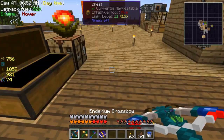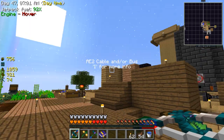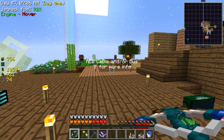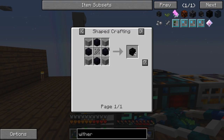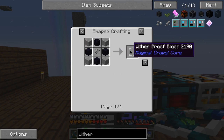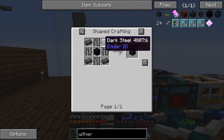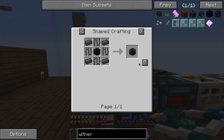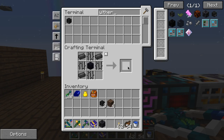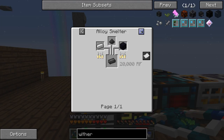I'm still droning on. What do I need? I need to make stuff — the proof blocks are really expensive. I could do this... wait, I don't have dark steel. Where the hell do I have dark steel from? Is it loot bags? I run out after making one. Dark steel is obsidian, pulverized coal, and iron — that's not hard.